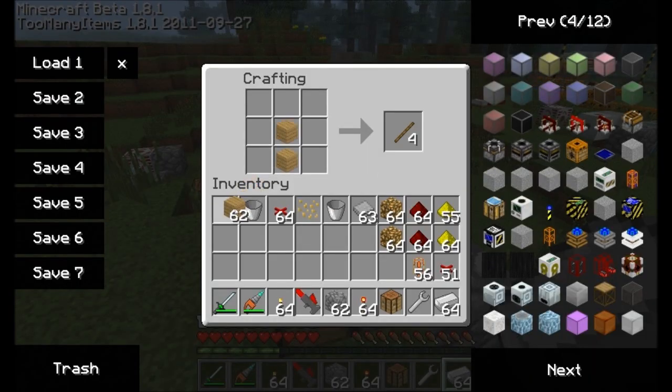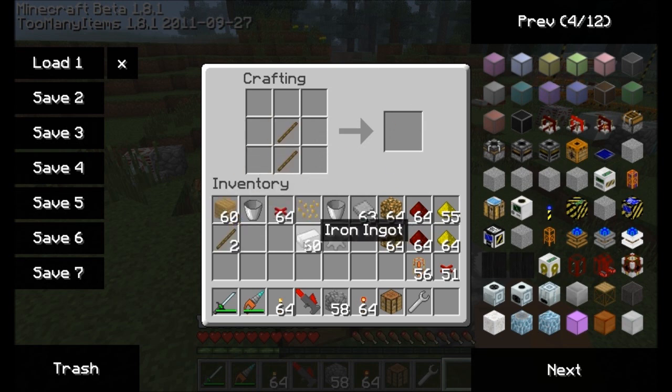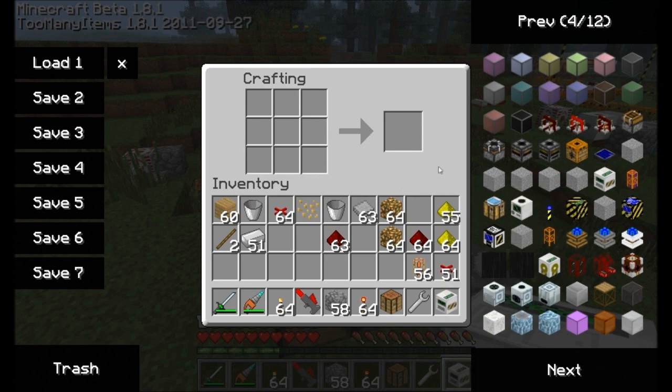The next machine to show you guys is the automatic miner. This guy is going to automatically mine straight down. It'll mine one straight shaft to the bottom and automatically emit any items that it gets. In order to make this, you need an iron gear. You're also going to need an iron pickaxe. Place this in the bottom, put the iron gear on top and some redstone and iron all along the sides, and you've got the mining well. Let's go check out how it works.